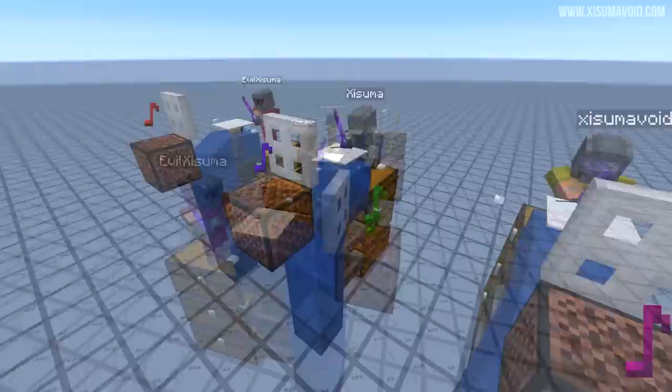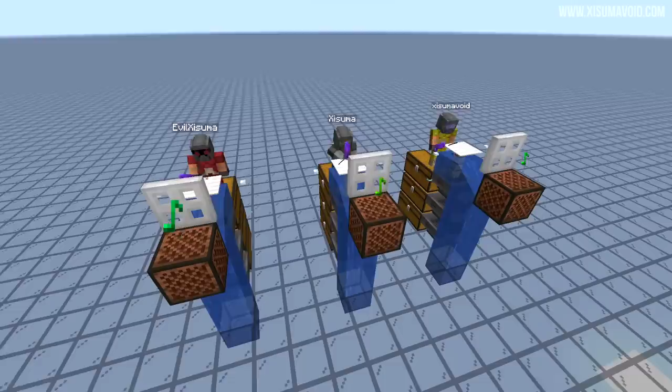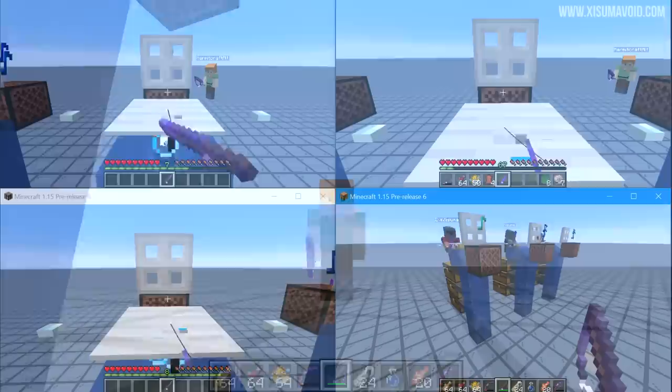What you are looking at right now is actually all taking place on my computer. The world is being run from here and I have multiple accounts connected to this world doing AFK fishing, and in theory I could connect even more. This is because we have developed a clicker that works in Minecraft when you are doing other things on your computer — like recording this video for example.